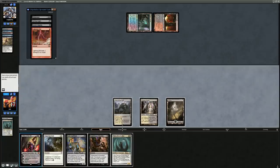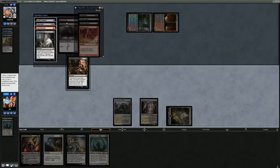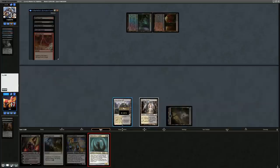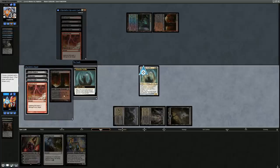Opponent plays another Serum Visions, so they won't be able to kill Sculler and Thoughtseize us this turn, which means we get to resolve Liliana — a pretty big deal. They've got a Thoughtseize in hand and Fatal Push is gone; another Sculler doesn't do much against all the spot removal they still have. Let's deploy Liliana before they take it away. I'll go Inquisition plus Sculler, taking Thoughtseize and one removal spell.